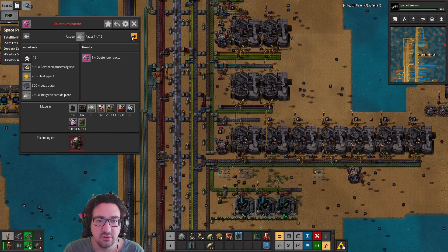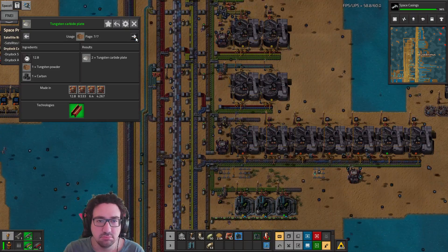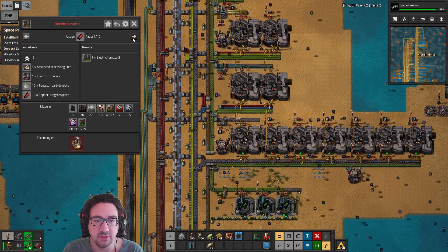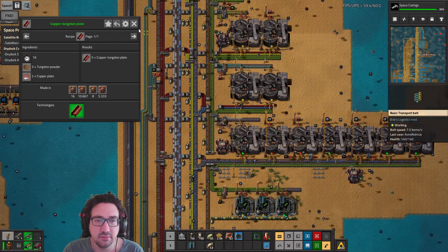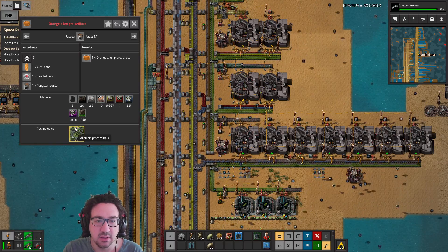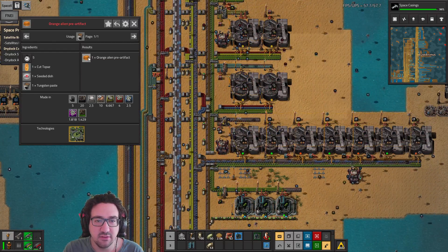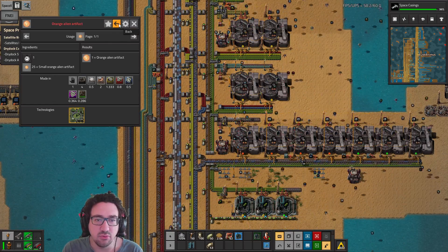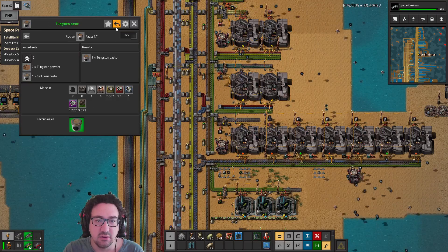Mech armor plate, deuterium reactor — interesting but not quite where we want to go. Copper tungsten is used for very advanced stuff, and we want to move toward more advanced things. Orange alien alloys lead to military tech, so we don't really care about that path.